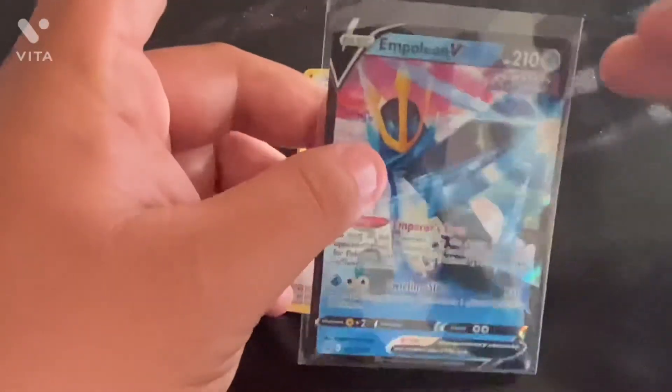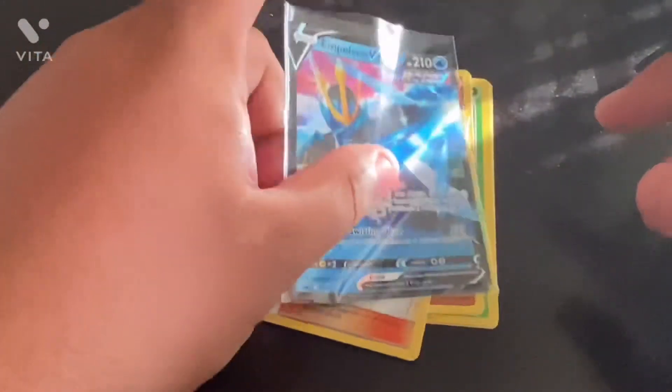So yeah, this is the end of this video. Of course the Empoleon V — pretty nice. So that's the end of today's video. If you guys did enjoy this video, leave a like and subscribe. These cards you can buy off Chocomons' dad — his link to his channel will be in the description below. You should go subscribe to him, give him a like on his videos, comment, and all that. And as always, I'll be talking to you guys in the next video. Peace out.